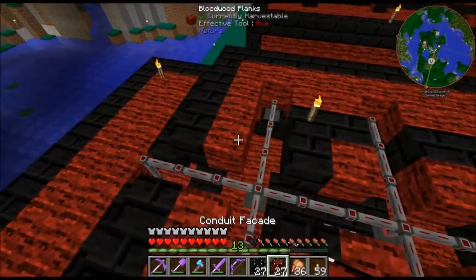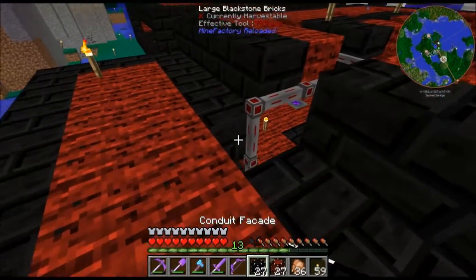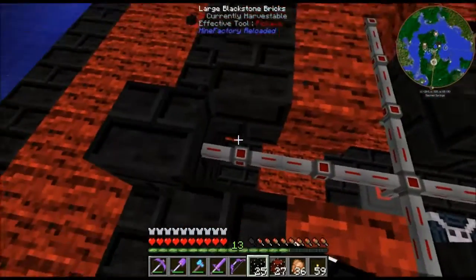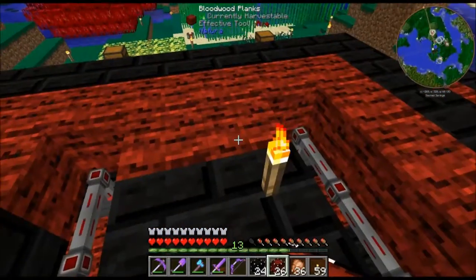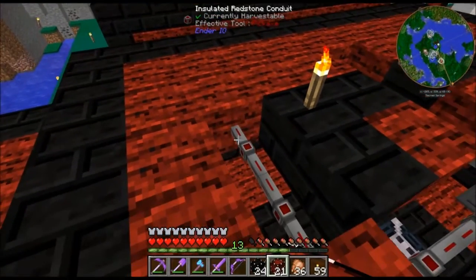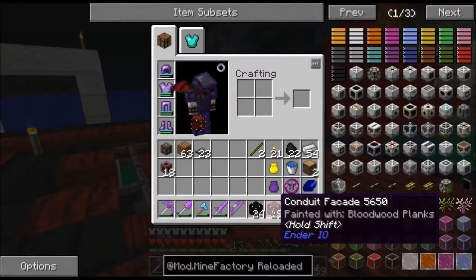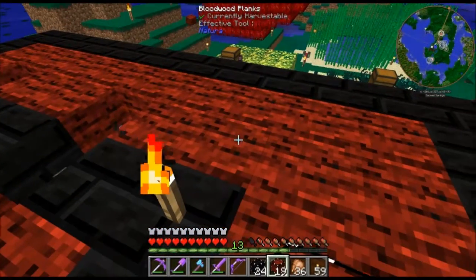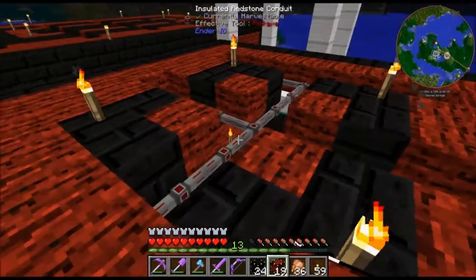Now these facades - trying to keep the same color scheme. Black there, black there, black, red. This is all red - red, red. I mentioned this before, this is bloodwood. Let me see if I just point out - yeah, bloodwood planks from bloodwood trees. That tree right over there - that upside-down tree from the Nether. I always like the look of it.